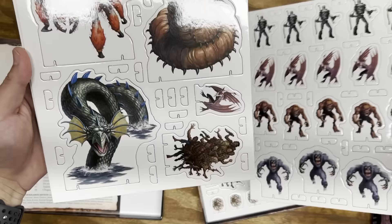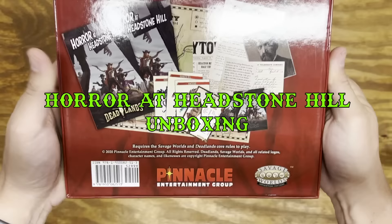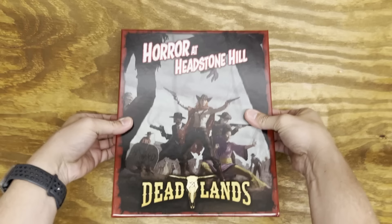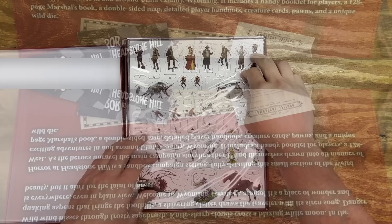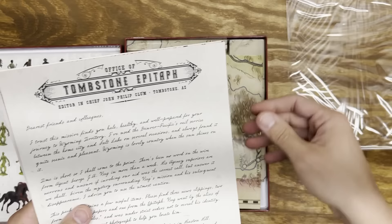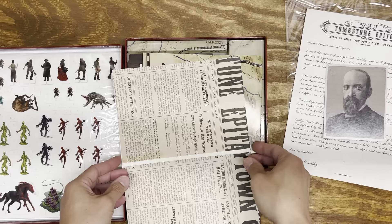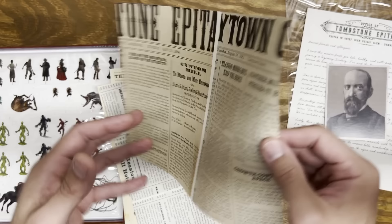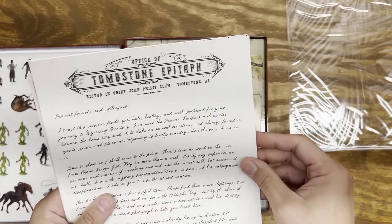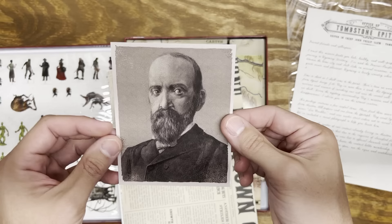Here is Horror at Headstone Hill, a Deadlands adventure in a box keyed to the SWADE ruleset, also retailing for $29.99. This letter, written on Tombstone Epitaph newspaper letterhead, is the adventure hook that players are supposed to read, drawing them into Wyoming territory to investigate a missing agent. The package also contains newspaper clippings relevant to the investigation. The paper feel and thickness varies depending on which artifact it is — the letter feels like thick quality letter paper, and the photo almost feels like photo paper.